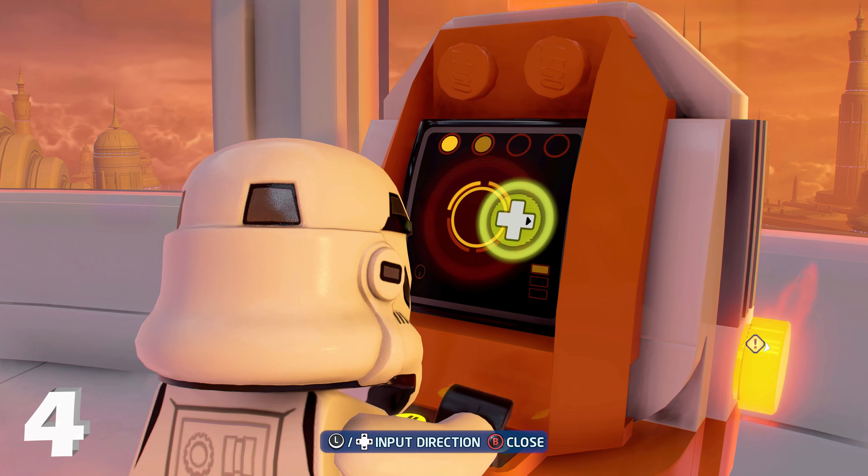Minikit number five is on the top right side of the map at one of the broken elevator doors. Look up and grapple with a hero character or astromech droid character to pull down the switch. After a few seconds that should fix the elevator door, giving you access to minikit number five.